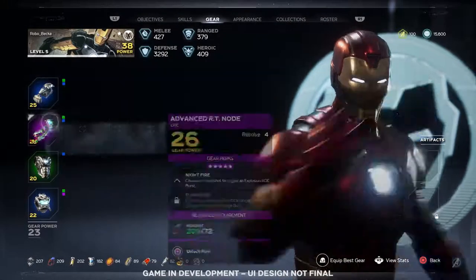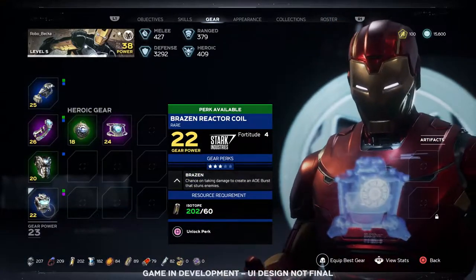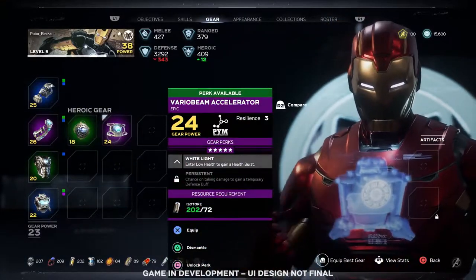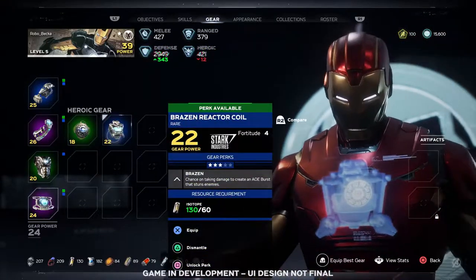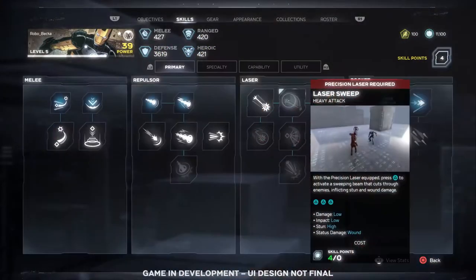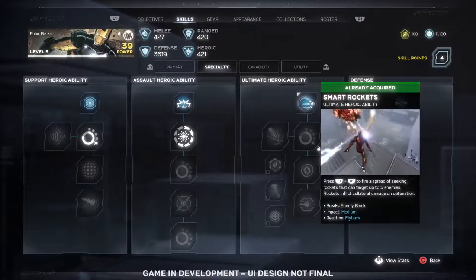As you play, you'll earn and unlock gear. Equip different gear pieces to customize your play style and become even more powerful. Power up gear by unlocking perks, which will change the way you play the game. Unlock skills and abilities as you earn experience and build your heroes to fit your play style.